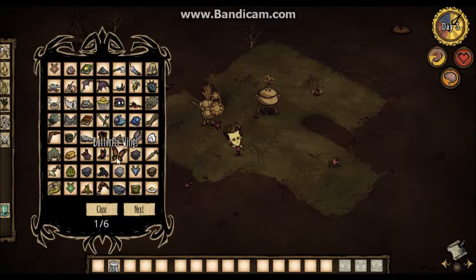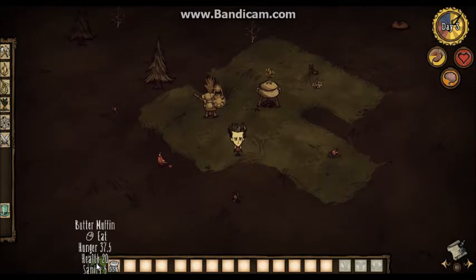One thing you can do is, say if you were starving in a game, you've been playing for quite a long time, and you thought, I honestly really don't want this to end here — then you can just quickly spawn a butter muffin, pick it up, and eat it.